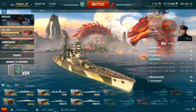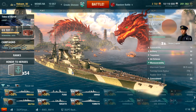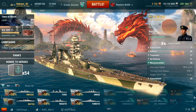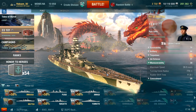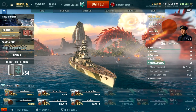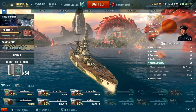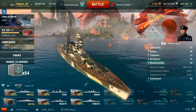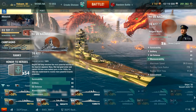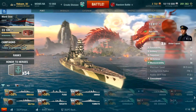Moving on to maneuverability — it's pretty decent. The Mutsu is about 0.2 knots faster than the Nagato and obviously faster than the Fuso by around two to three knots. Max speed is 26.5, so very nice — not very sluggish. Her turning circle radius is kind of big at 770 meters, which is bigger than the Fuso and the same as the Nagato.